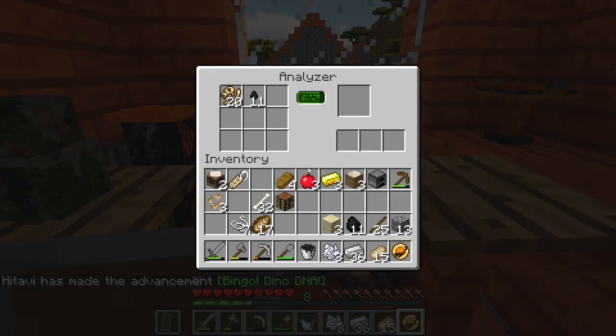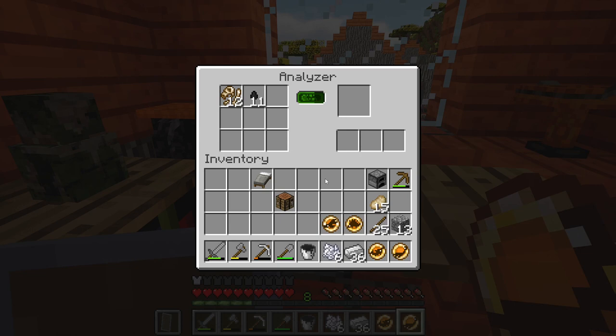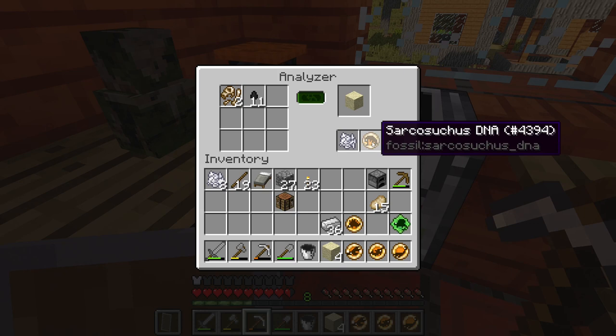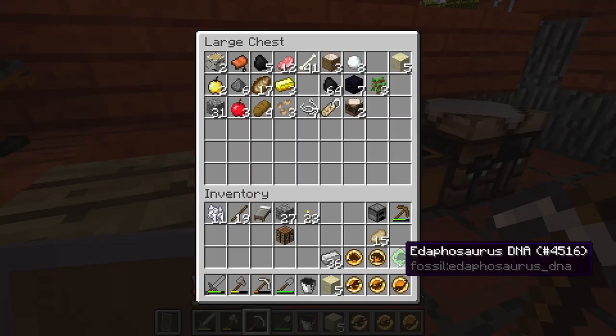Ichthyosaurus! I guess the game really wants me to do some stuff with the ocean. Stegosaurus — that's a good one. Liopleurodon. Wow, the game definitely wants me to live with the ocean. Adaphosaurus and Sarcosuchus — so I guess that makes up for the ribcage. That's very interesting. That's it for the bio fossils, but six DNA out of like 24 fossils — that's pretty good.